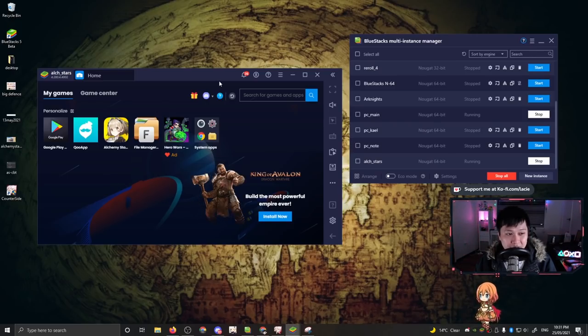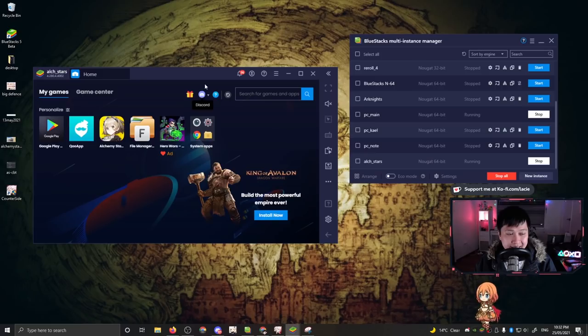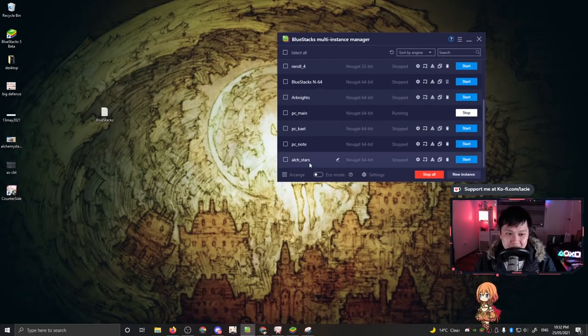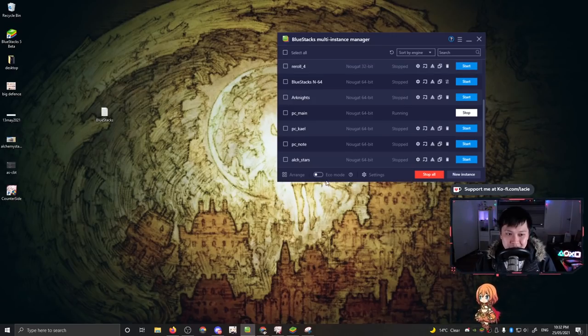This is probably the easiest one to do. You actually install Alchemy Stars first — pretend this is just a fresh instance. You're going to hop into the Google Play Store, install Alchemy Stars, and then leave it. What we have here is a fresh instance with Alchemy Stars installed but the app has not been launched. What we're going to do next is close this window, close the instance. You can see here 'Alch Stars' — this instance was the one we were using before. What you're going to do is actually clone the instance — clone it like three or four times and hit create.